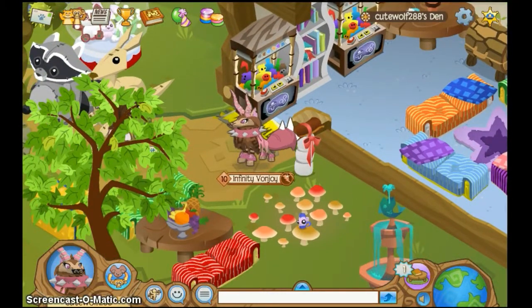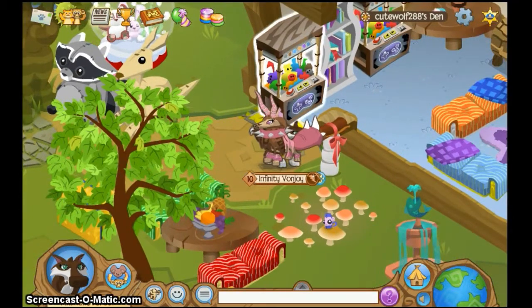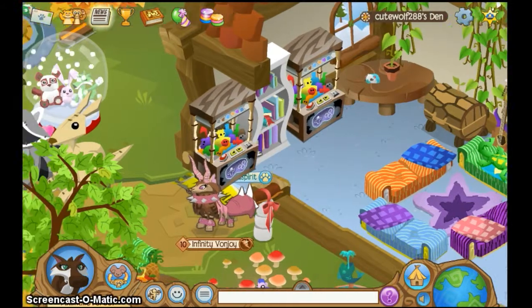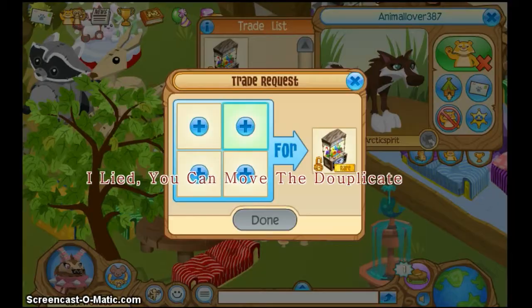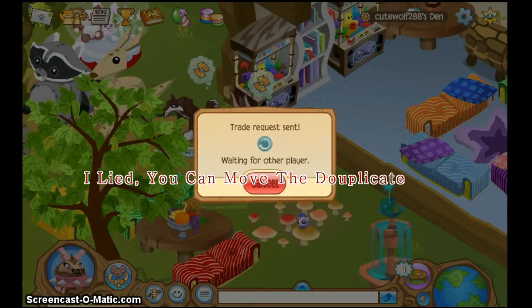If you're going to make triple — triple claws, whatever the item is — like another double of this, then you can't move the duplicate anymore. You can't move it anymore. You can't move the duplicate if you make a third one.